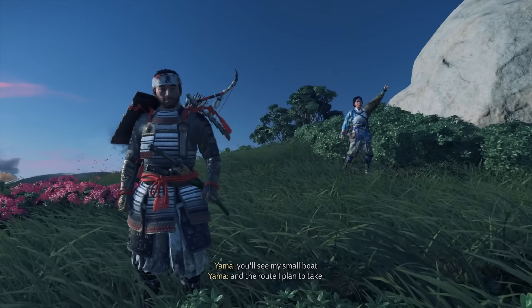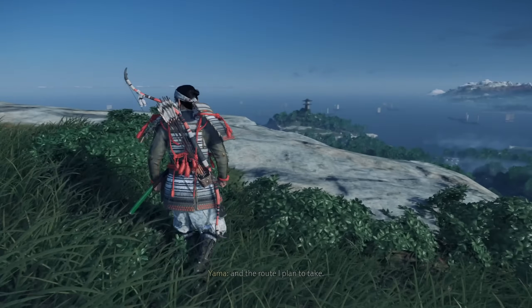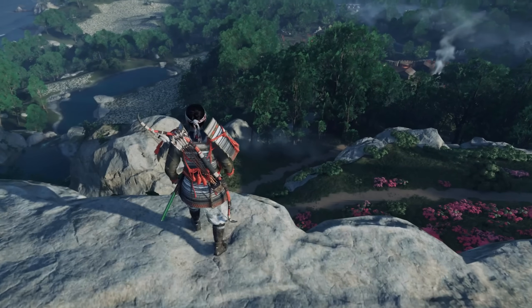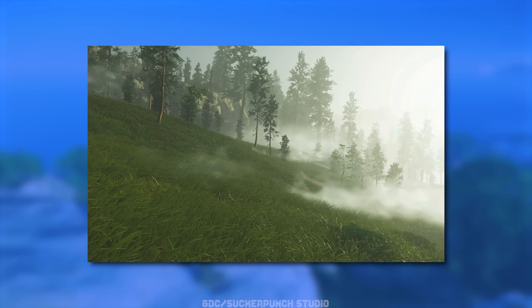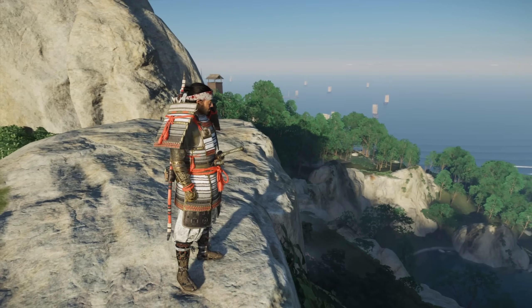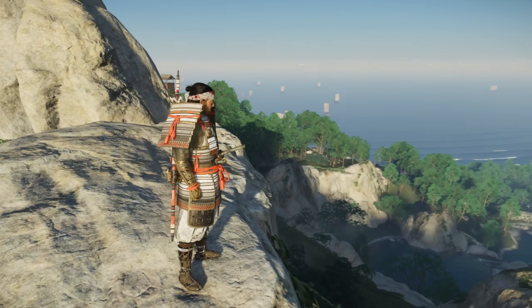Overdraw was a big problem, and they wanted to render lots of grass that interacts with the wind. So, Sucker Punch chose to render their fields by generating individual blades of grass on the GPU that can each have their own procedural appearance and animation. The grass is procedurally generated based on a number of techniques.